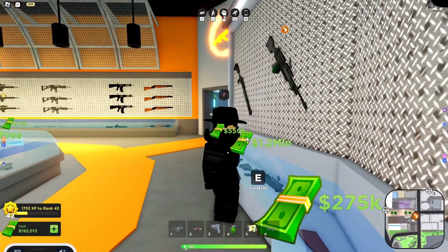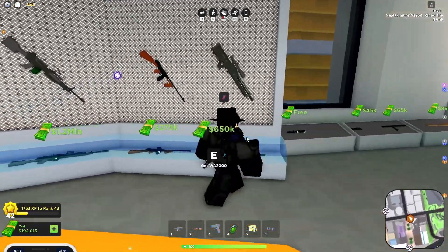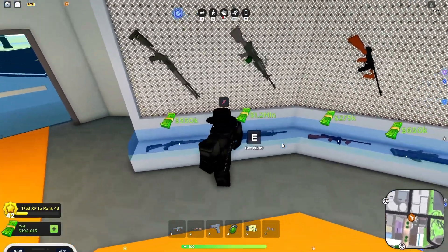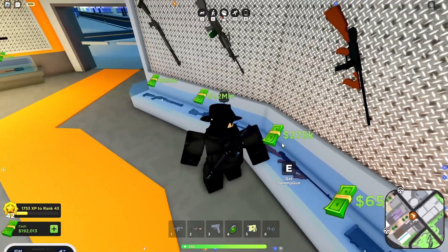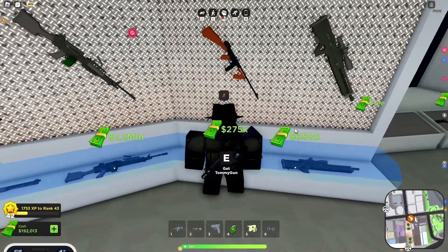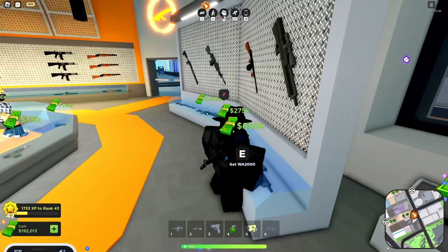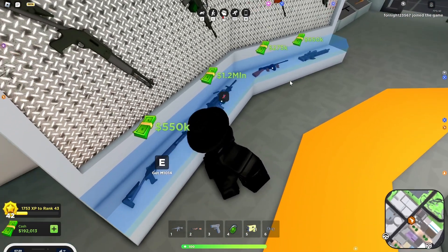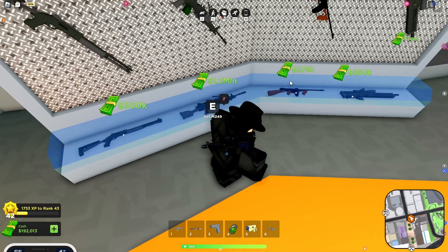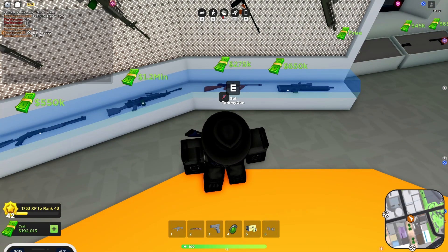Some of these guns cost 1.2 million - who'd want to spend that on a gun? These are new guns they added in - another update I missed. They look deadly. Tommy Gun - does that just shoot super fast? And there's one that looks more like a sniper shotgun, and another that's definitely a shotgun costing 500,000. The new guns are: M249, Tommy Gun, M1014, and the Watt 2000. Each has unique features.